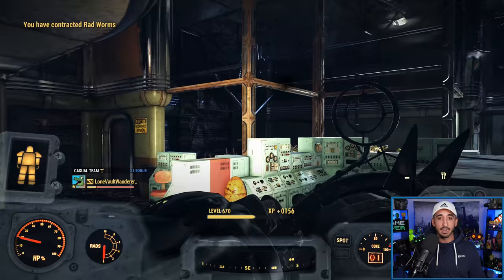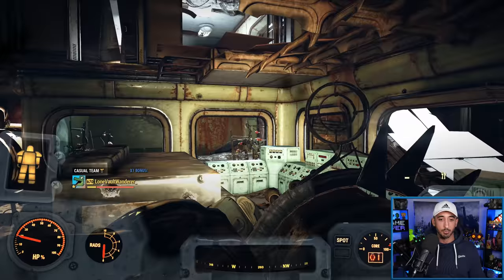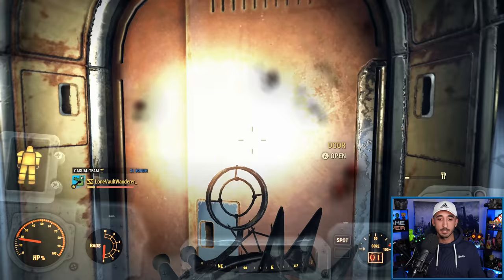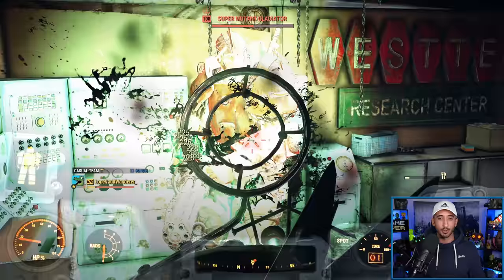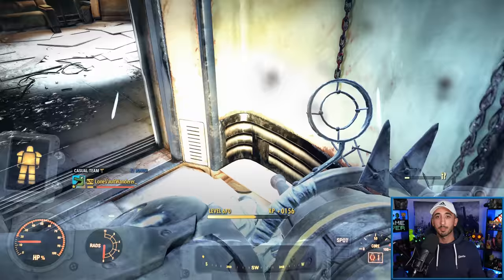I haven't tested this against the Scorched Earth or Scorch Beast Queen yet. As you can see, dropped pretty fast. I'm not sure how it performs against the Queen — I would say it would perform okay just based on my experiences here. But in terms of the regular game and normal mobs, like you're going to be having a good time with this.